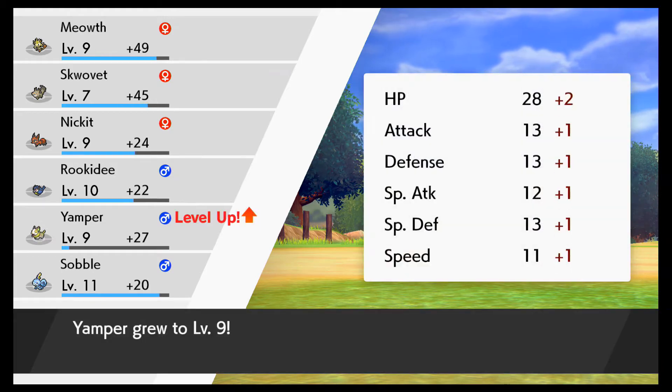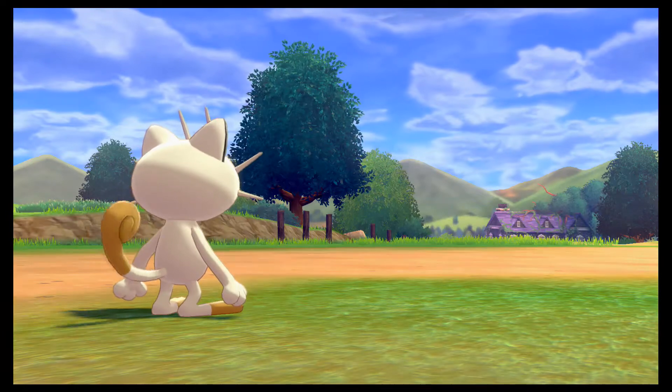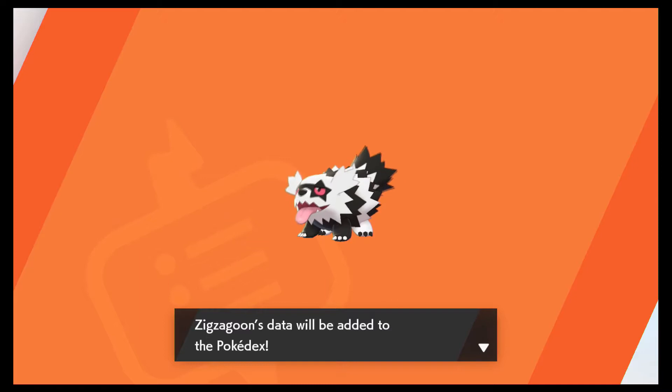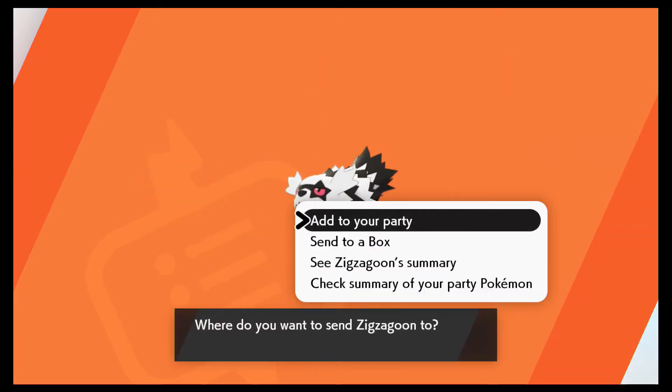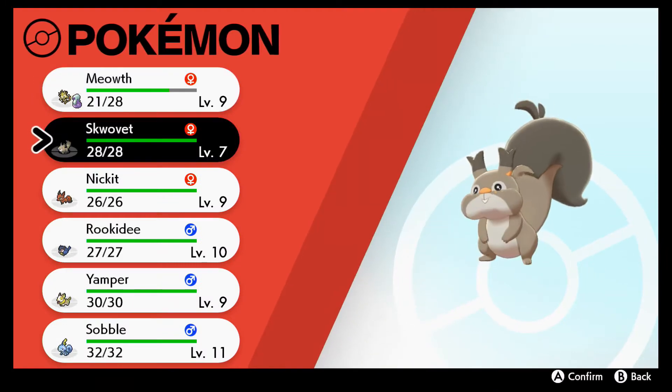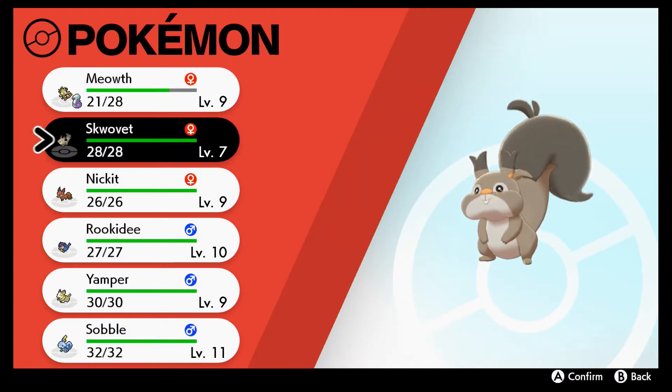I'm pretty sure I added it at the beginning, so yeah — continuation, I completely forgot. But I also traded the Grookey to this file. I forget what you have on you, but I know Meowth has Pickup, so that's two Pickup abilities.